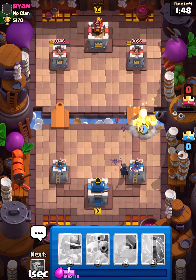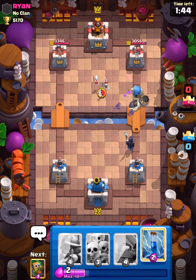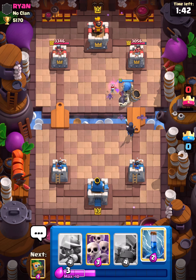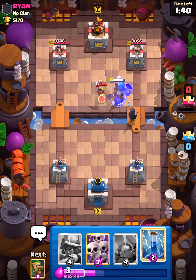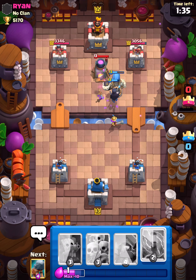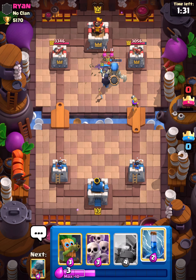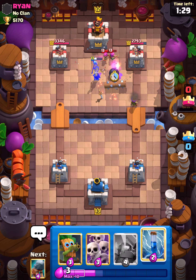Alright, let's go Musketeer. How about that? Ooh, nice. So looks like we managed to get one tower down. Let's go left side now.